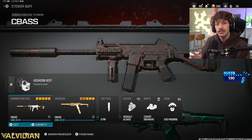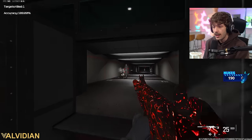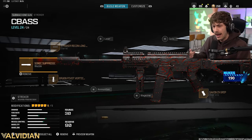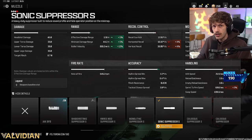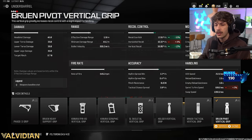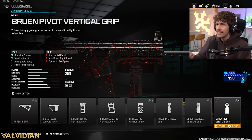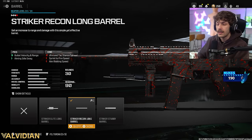That wraps up the MCW — now let's go over to the Striker. The Striker actually just got a buff: they increased the overall damage range making it kill quicker at range. In this class you'll see very good mobility so you can move around pretty quick, absolutely no recoil, and a lot of damage range — this thing is super easy to use. For the suppressor we've got the sonic suppressor to increase damage range; yes we're losing recoil control but there really isn't much recoil in the weapon.